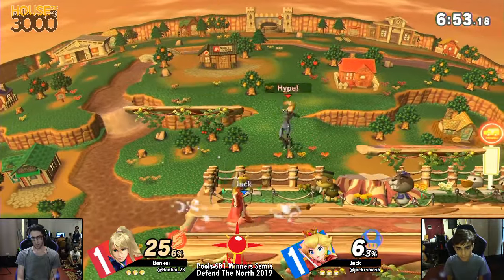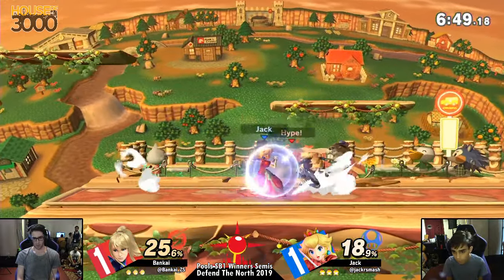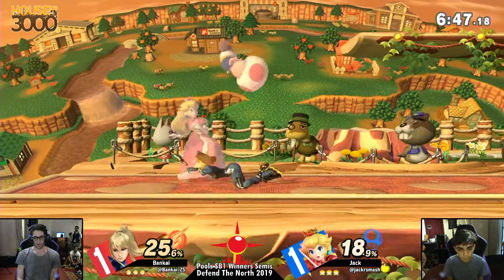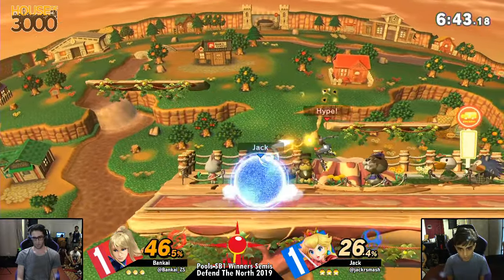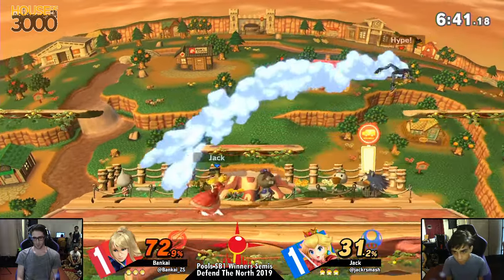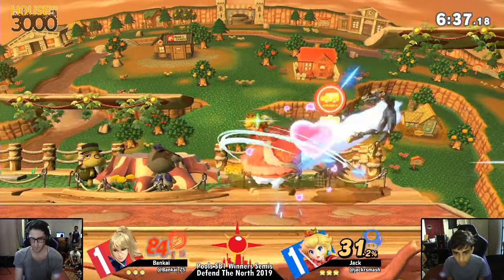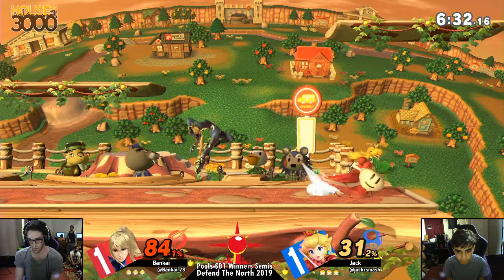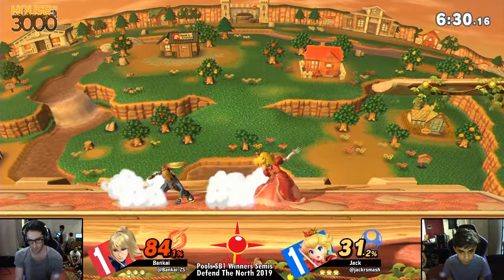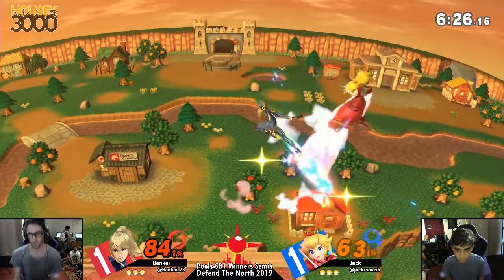Grab up-tilt — one up-tilt for the Nair. Would up-tilt confirm into anything else? It could — if he DIs in, it goes into up smash. That's big damage, but it's not true though. It's only true if they DI in. And that's like top player recognition — because if you realize they're DI-ing in, you get that combo. That's definitely what it takes.